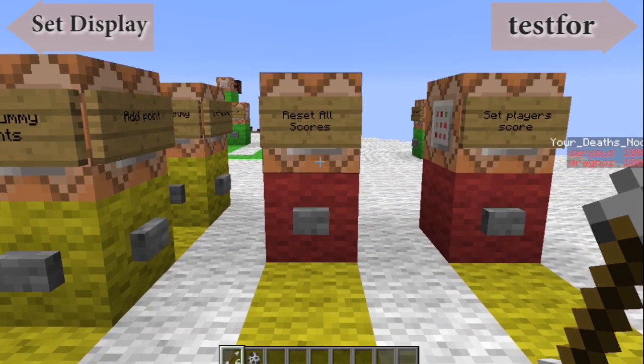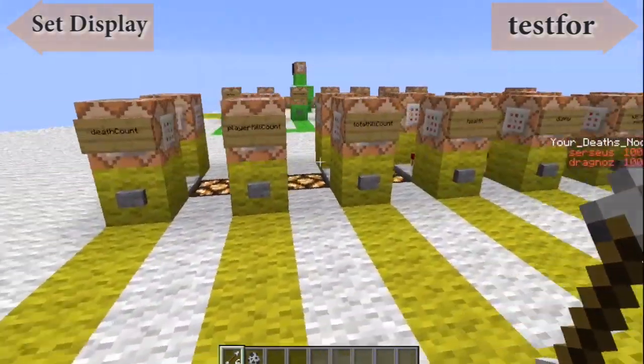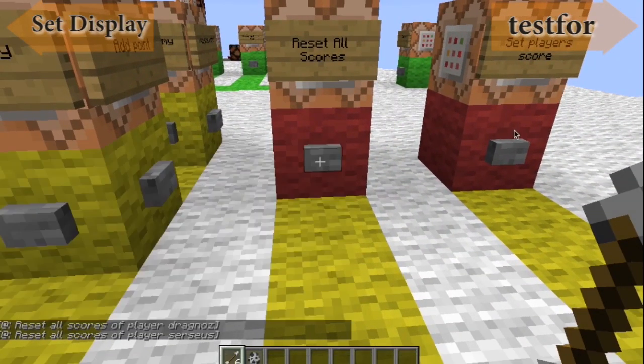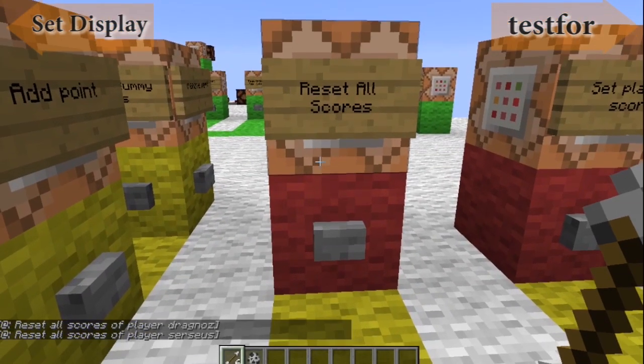And then we have a reset all score. What this will do is actually reset and remove all players from everything — every one of these that I have set up, it will remove the players from. If I hit that, you'll see it'll just completely disappear on the side. When I do shift-tab, the list has been cleared as well. All scores removed.